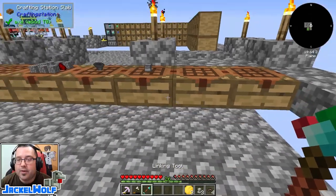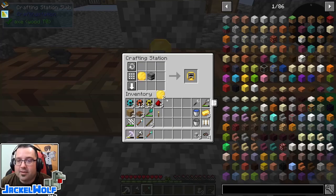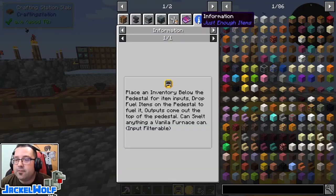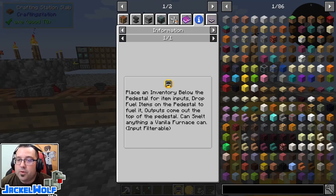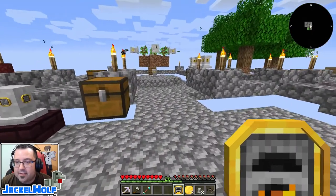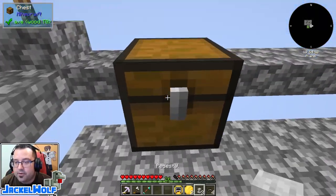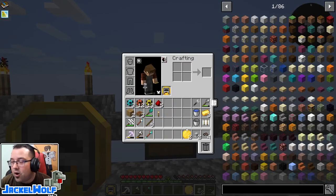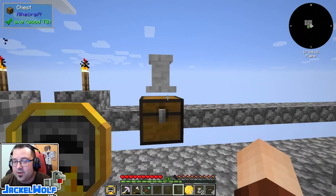Remember to take your linking tool back out. The first upgrade we're going to make is the furnace upgrade — very simple, it's just a pedestal upgrade combined with a furnace. If you open that up and press U on it under the information tab, it says: place an inventory below the pedestal for item input, drop fuel items on the pedestal to fuel it, output comes out the top of the pedestal, and it can smelt anything a vanilla furnace can. To apply it, put the upgrade in your offhand — this is very important, it will not work if it's not in your offhand — then right click it on the pedestal.